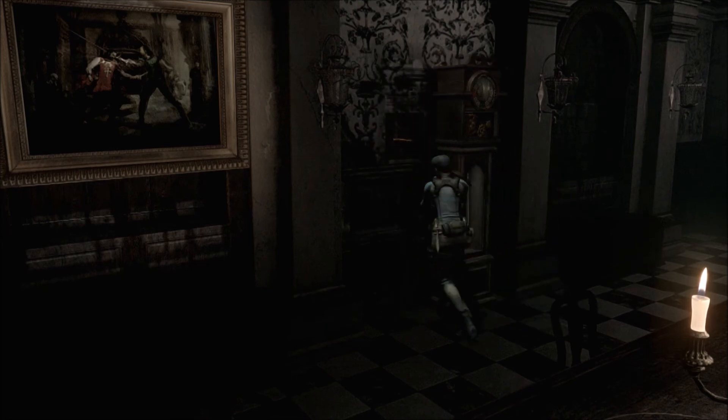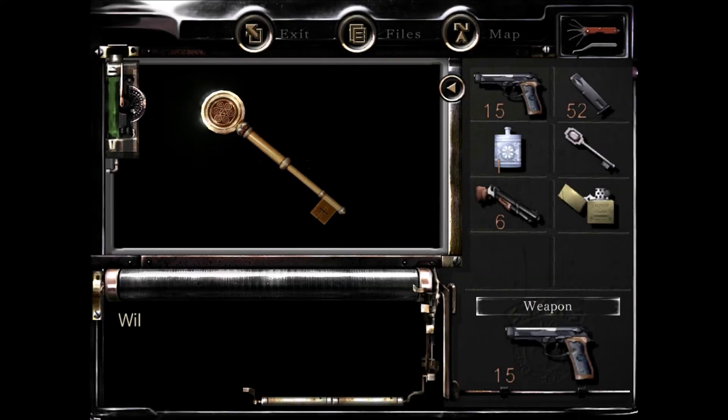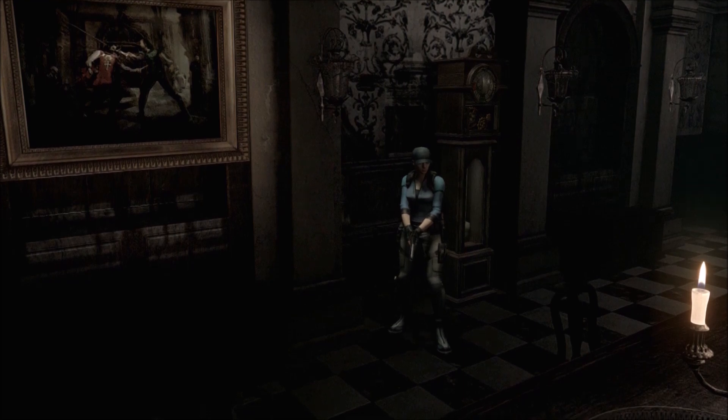And there you go guys — behind the clock of course is the shield key. So now you can go fight the snake with Richard. All right guys, play on.